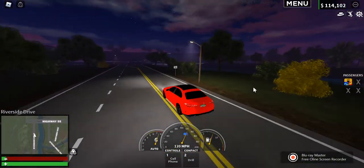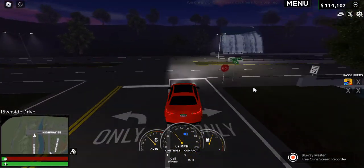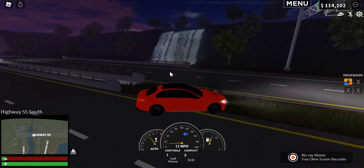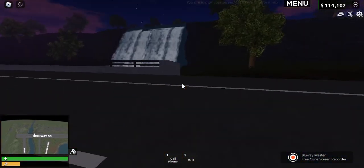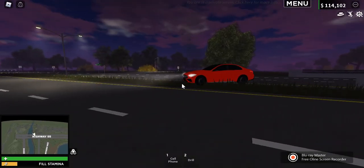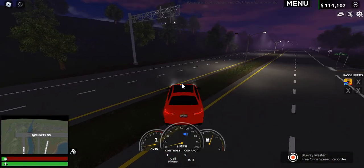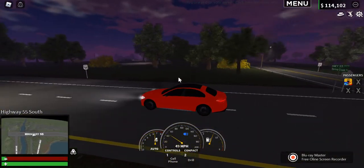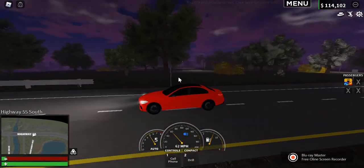Over here is the highway. They also added a waterfall — a friend told me it's now animated, which is really cool considering the waterfall was kind of static before. There's also a cul-de-sac down there.